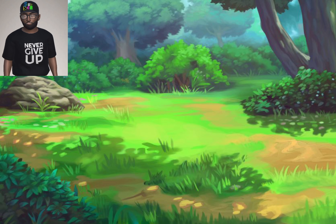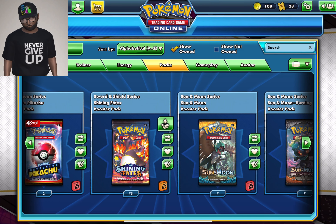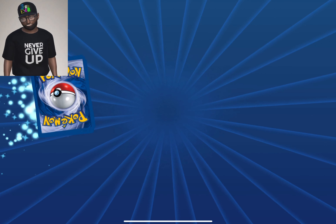Hey guys, welcome back to the construction site, it's your boy the Foreman back with another video. Today we're going to be tackling some Shining Fates — opening 50 packs online, 50 packs! To see if we can get the chase cards: the Charizard V and Charizard Vmax rare and hyper rares. We're off with the first pack!